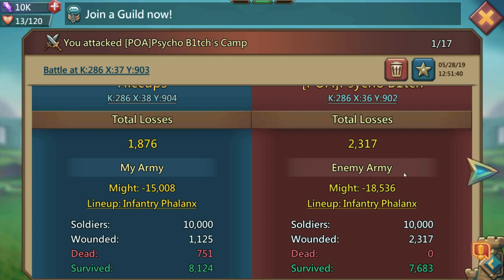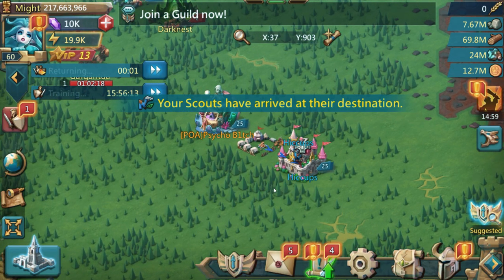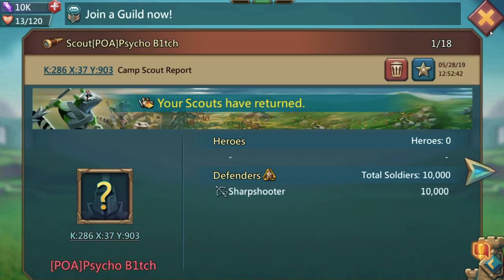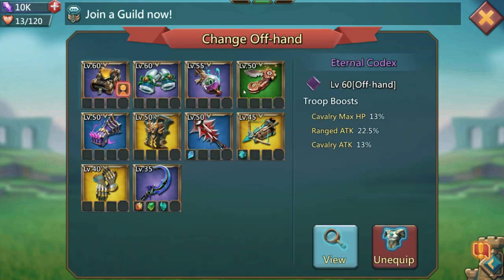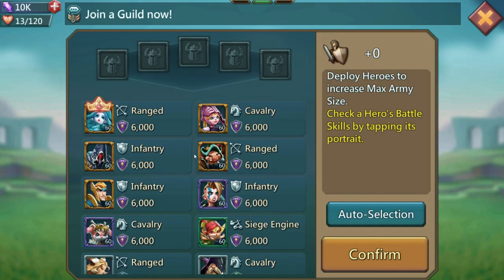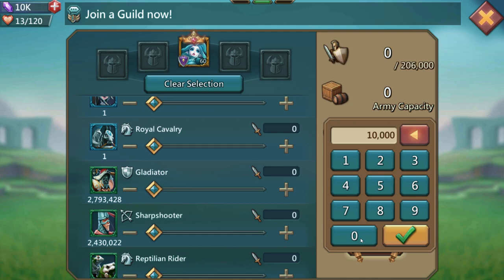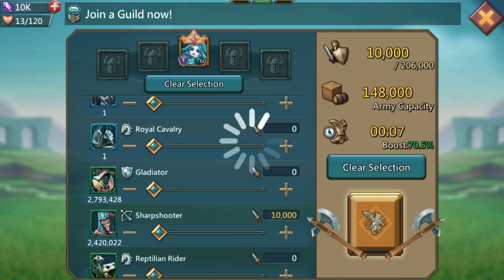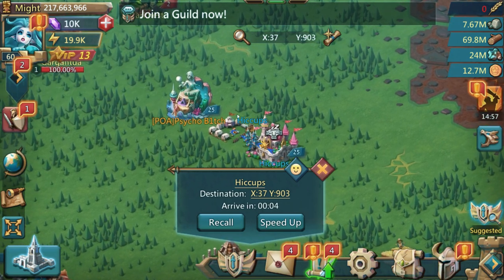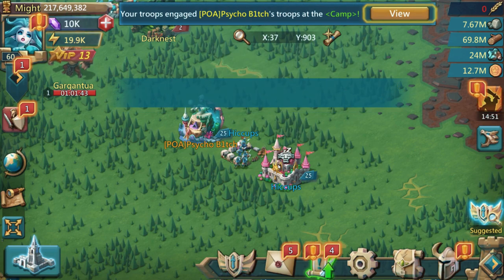I'm only using 10,000 troops to reduce red deaths during this test. Of course if you increase these numbers to rally size or solo march size, these small differences become quite significant. This is the real test - whether the Mitts will be better on attack as well. So we've got 10,000 sharpshooters waiting, switching over the Codex to the epic Winter Mitts. Selecting the hero, then selecting the sharpshooters, putting 10,000 in - let's go! They're marching in now. Here we go.